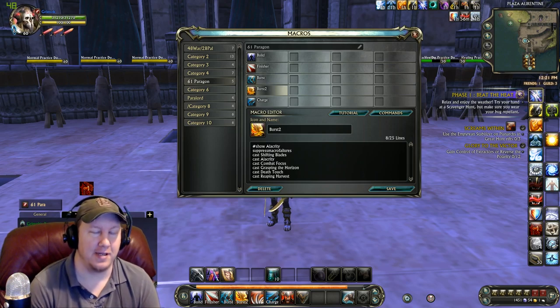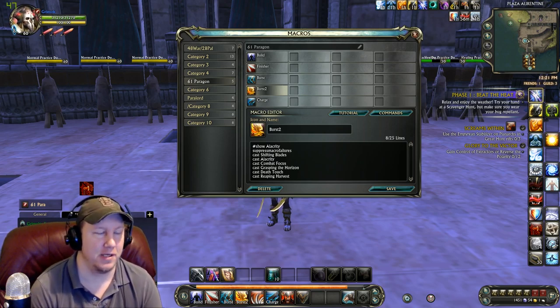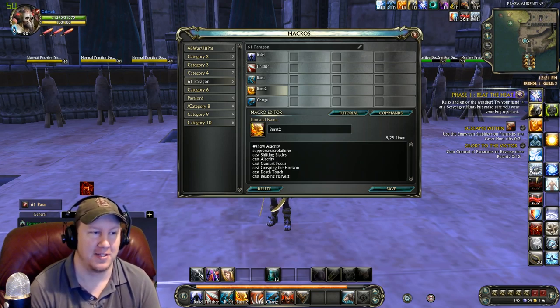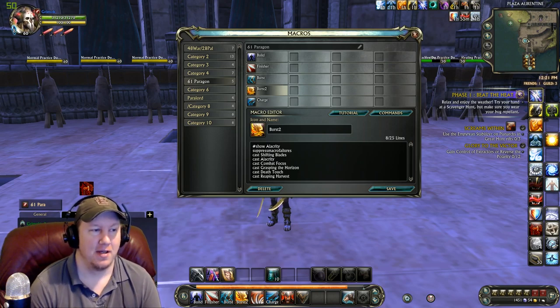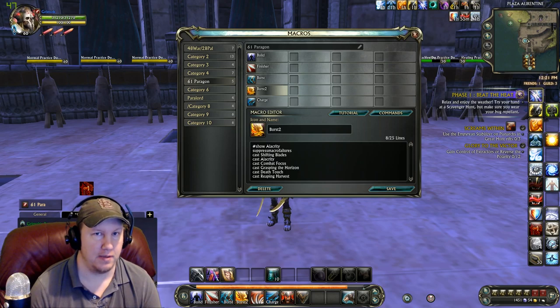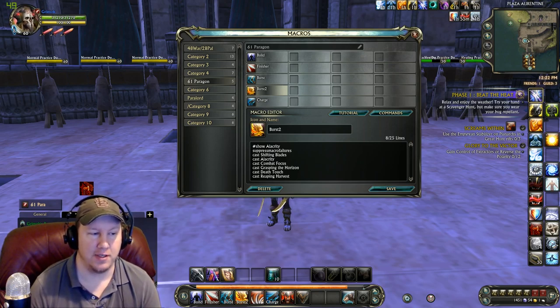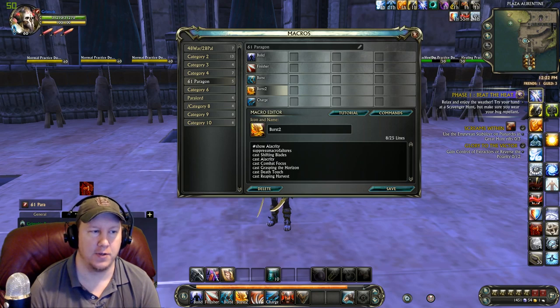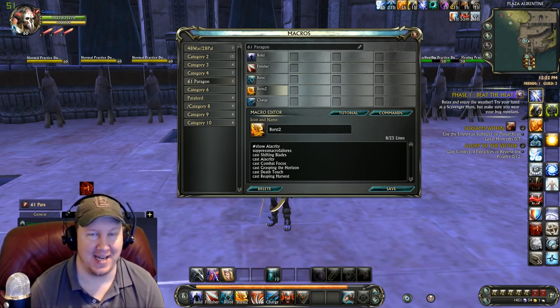Now, this is the burst macro that I didn't include in the last 61 Paragon video, and I really should have, but it's in this one. This is going to be the primary 61 Paragon build for me — this is the one that is going to absolutely annihilate everybody that you see. If you watch my video on One-Shotting Healers, this is the build, this is the macro I used. Now, Alacrity is only up every one minute, so you have to make sure that you have Shifting Blades up as well. It's going to be one of those things where you can burst every 15 seconds with your other burst macro, but in order to use this one, you need to make sure your Shifting Blades is going to be active. Whenever I see my second macro is ready to go, I can use this big burst, and it is going to absolutely annihilate people.